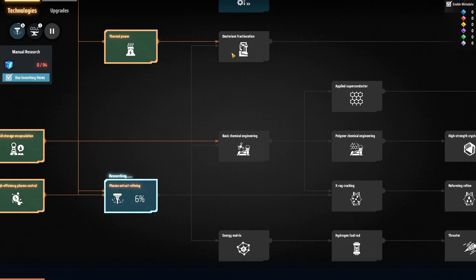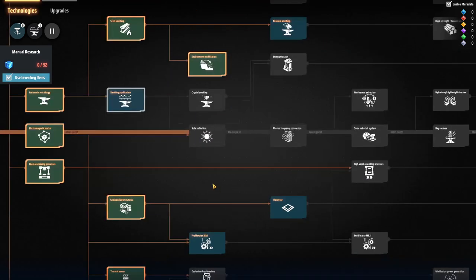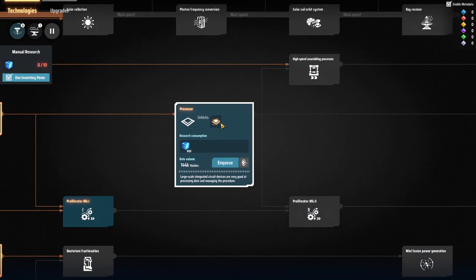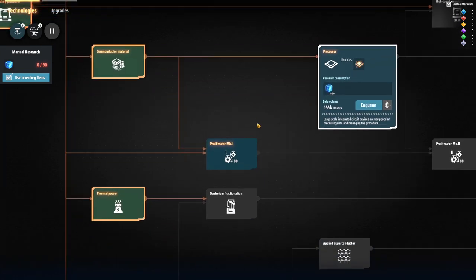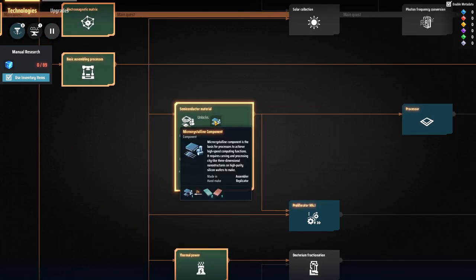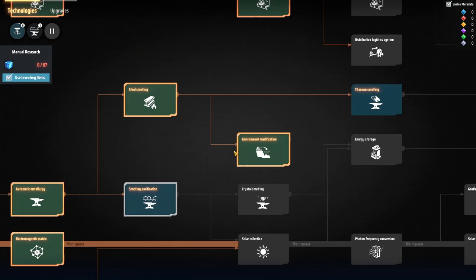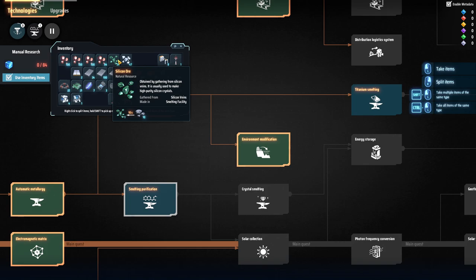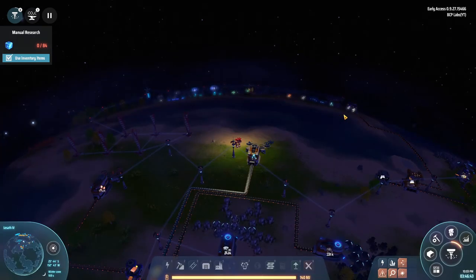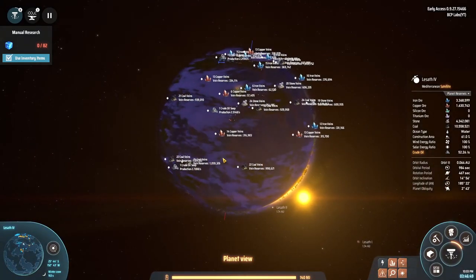Deuterium fractionation gets unlocked here — this is holding up a few items. What do we have — processor. Semiconductors are made out of iron and silicon. Where do I get silicon? I have silicon veins on this map — let me turn that back on and see if we can see these veins. Yeah, there we go — on the planetary view.